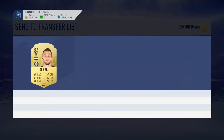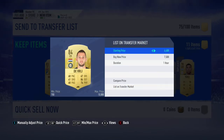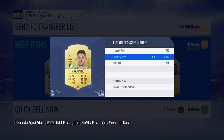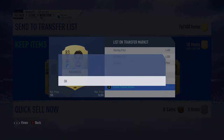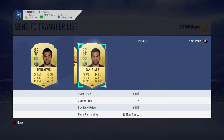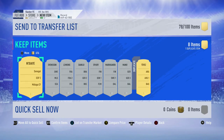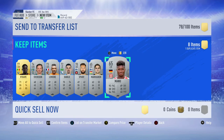Any important 82s, 83s, 84s are going for a ton of coins right now, so make sure to sell all of yours. What I mean by important 82s is good nation, good league — just anyone that people need for SBCs. Look at Dani Alves — he's a really good one. I think we can sell him for about 3,500. We'll list him up and see if he sells. These silver players from the MLS could probably sell too.